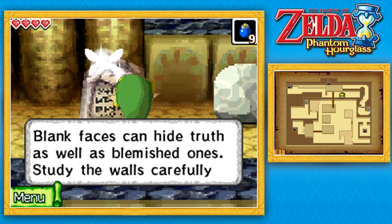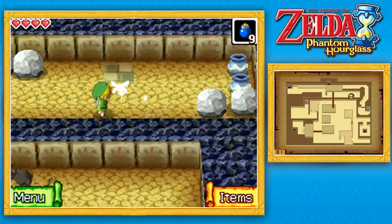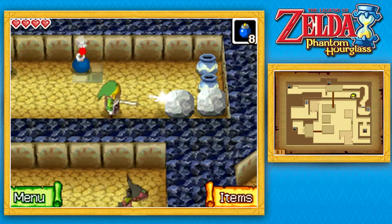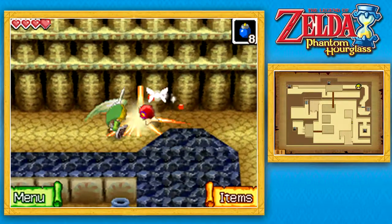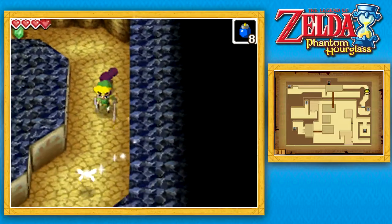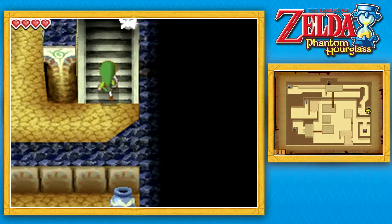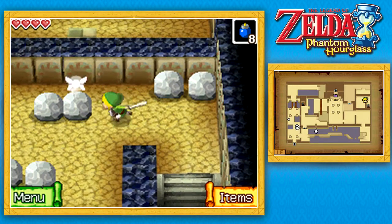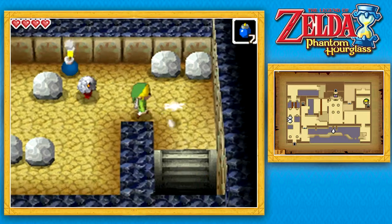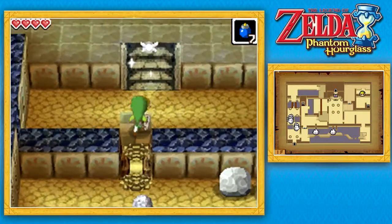Let's read this stone: 'Blank faces can hide truth, as well as blemished ones. Study the walls carefully.' So basically what that means is sometimes walls that don't have cracks can still be blown up. For instance this wall — there's a tile in front of it, so that sort of tells you that if you lay a bomb there it will explode and you can pass through to the other side. Really just pay attention to your surroundings and you should always be able to tell which walls can be blown up. There will always be some sort of tell — it might not be a crack, it might be a tile or a texture that looks different. The tile is actually on the other side of this wall, so just place the bomb there and you'll be able to cross over.